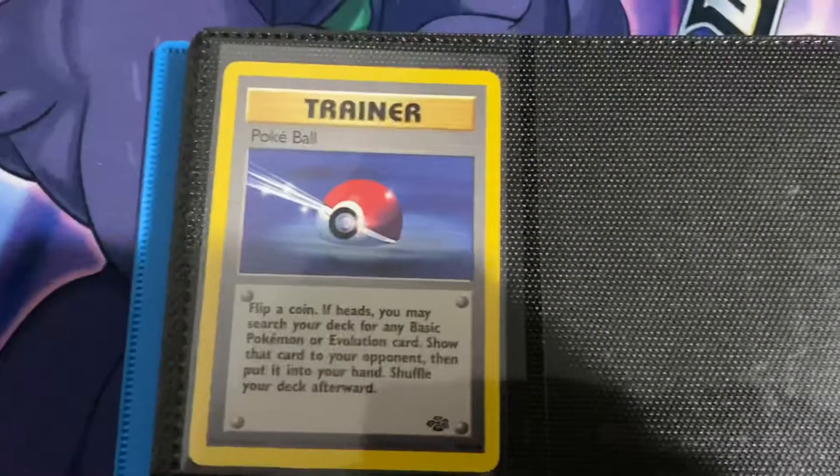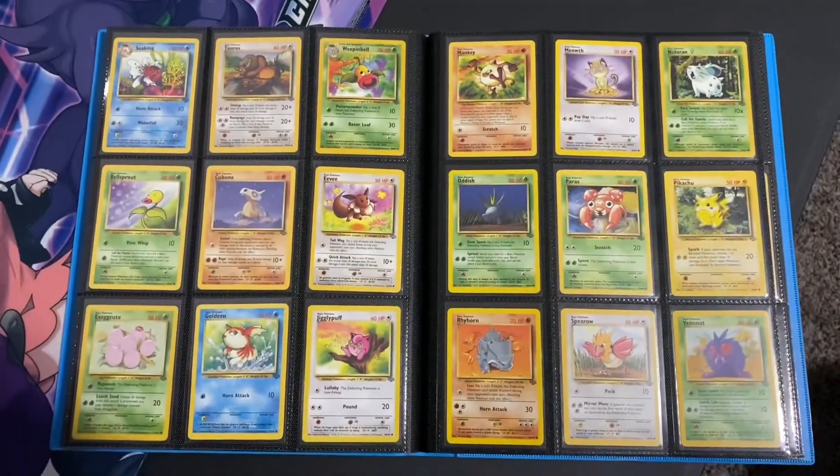And then the final card is the Pokeball — 64 out of 64. No secret rares or anything in this set. I'll do one last recap of all the cards and all their glory.